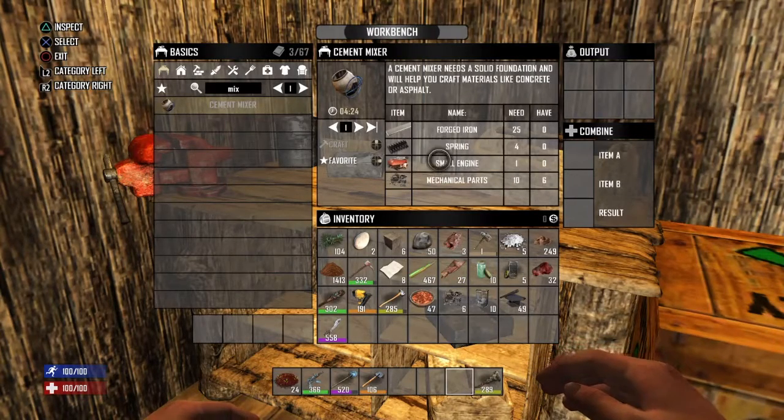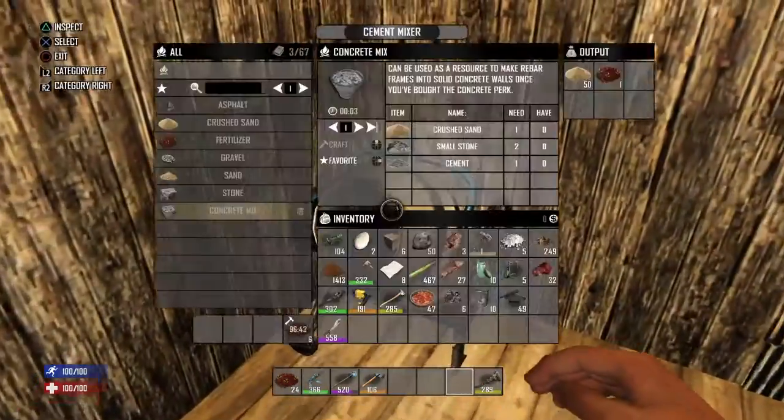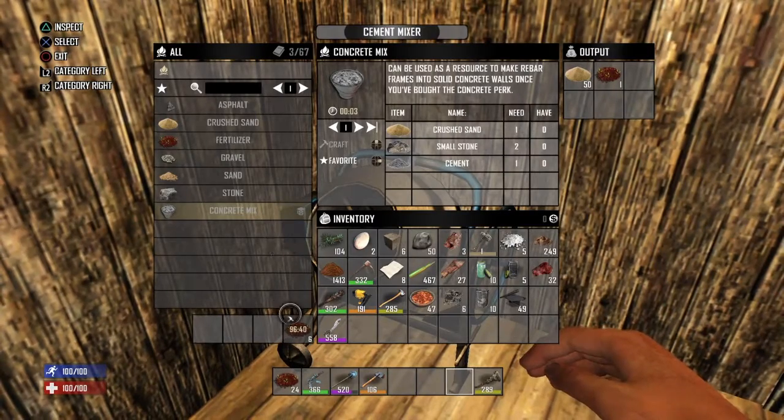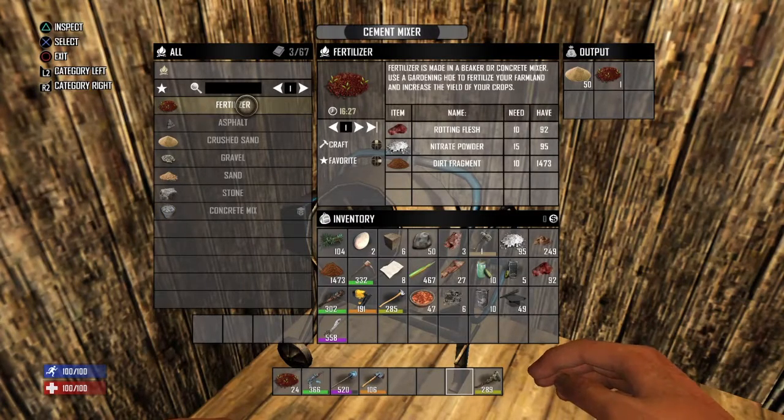Once you have all these ingredients you put them together and make yourself the cement mixer, which is fantastic for concrete. Currently I'm making fertilizer in here — not the greatest idea, but once you have the ingredients you can make fertilizer in the concrete mixer too.